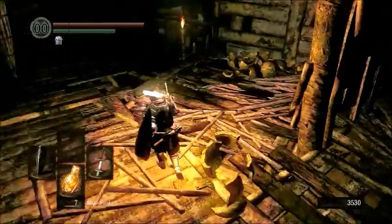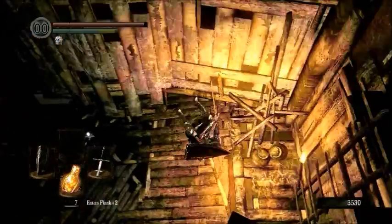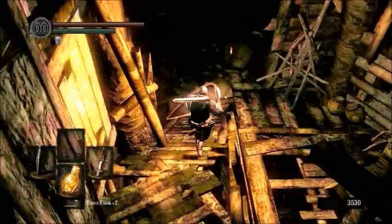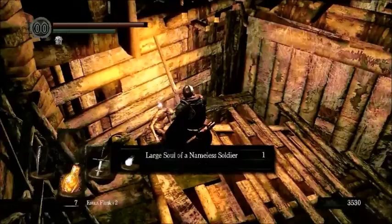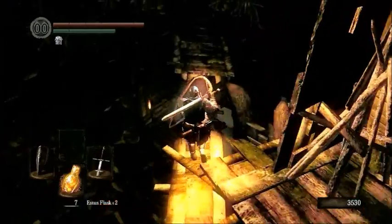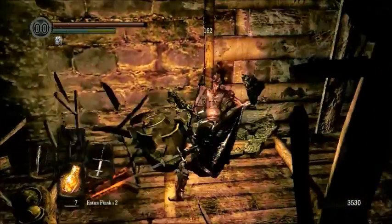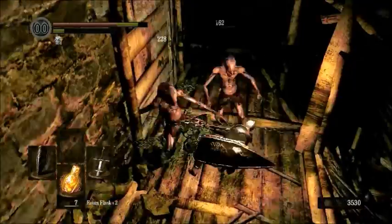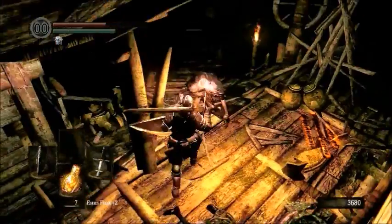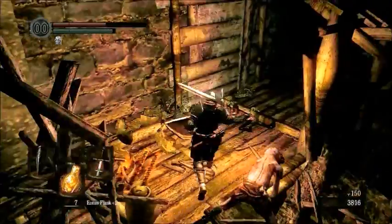I really want to show you guys the main path first. Be wary of death — this area is notorious for its framerate drops in other versions. There's a lot of narrow bridges in Upper Blighttown, which is the area we're in, characterized by these big bridges. They also have a little kick attack that knocks your shield down and does very little damage, but staggers you.